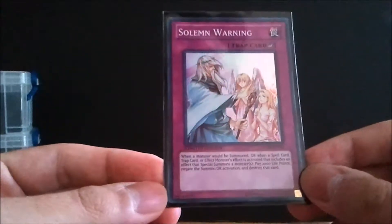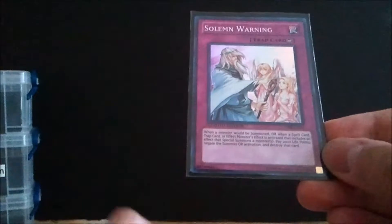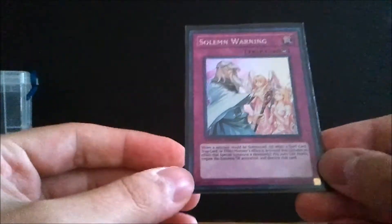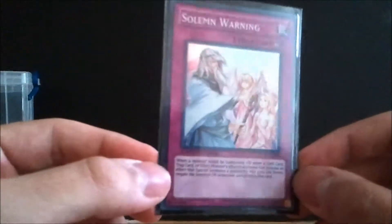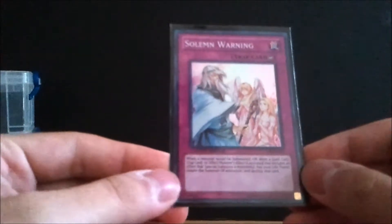Next is Solemn Warning from the Collector's Tin — it's a counter trap that negates the summon of a monster or a spell/trap that would special summon a monster. It's restricted so you only need one; this Super Rare version runs about $3–5. It's a very excellent card — you can stop a lot of broken XYZ, Synchro, and Fusion monsters from coming out. Oh, your Divine Knight Felgrand? Negate. Gone.